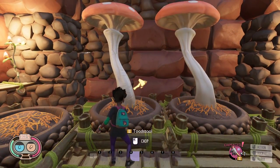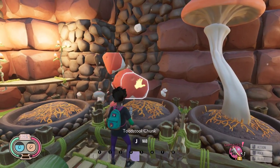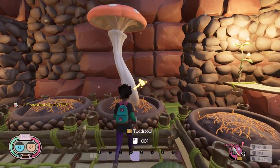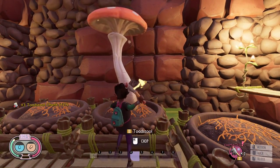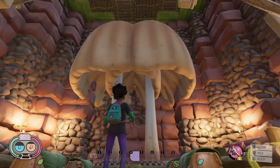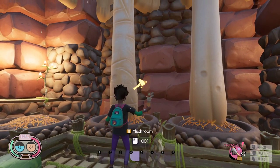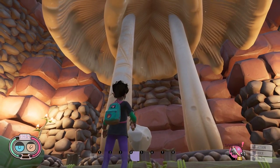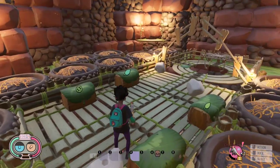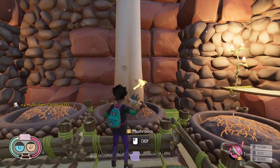Toadstool Chunk: without the green thumb effect, gives 3 toadstool chunks. With the green thumb effect, it seems a little bit bigger, but still gives the same 3 toadstool chunks. So it is not worth using rotten food when planting toadstool chunks. The same thing happens with mushroom chunks, but instead of 3, the mushroom gives 4 mushroom chunks. If you are planning to grind them for mushroom slurry, 3 toadstool chunks still gives more mushroom slurry than 4 mushroom chunks.